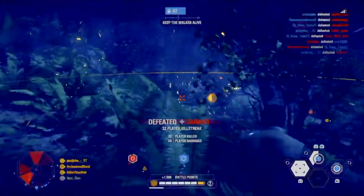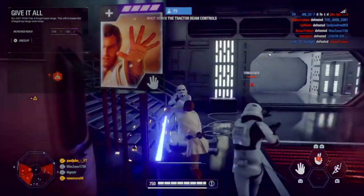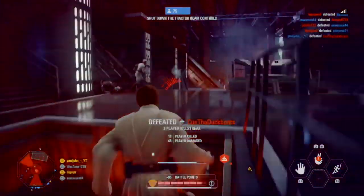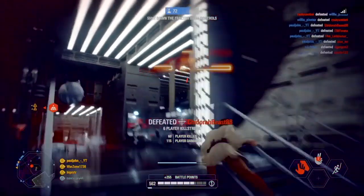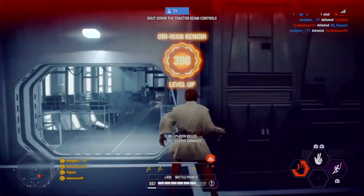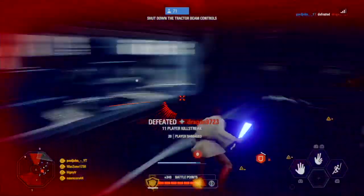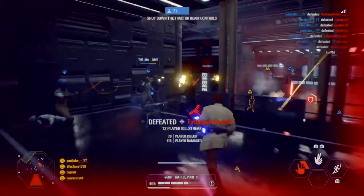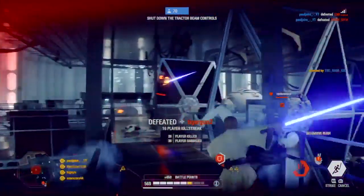Moving on to Obi-Wan. I like to use Give It All — All Out Push has a longer base range, which increases the charge-up range even more. Just like Luke's Force Push, you can reach enemies way further than expected. The second card is Quickened Focus — the charge-up time of All Out Push is slightly shorter. I always use this card because after All Out Push it charges up way faster — without it, it takes much longer for the Force Push to charge up.